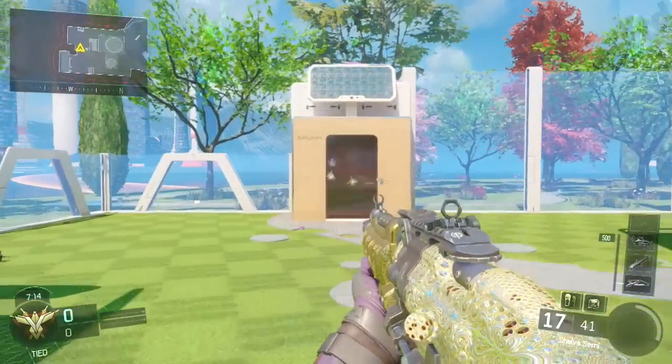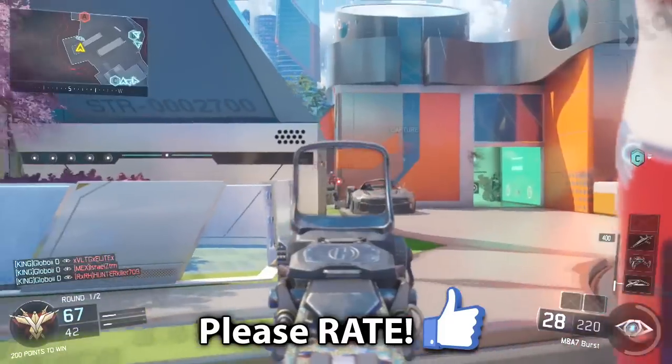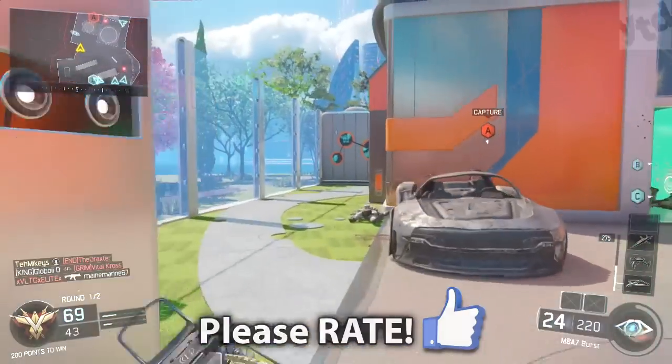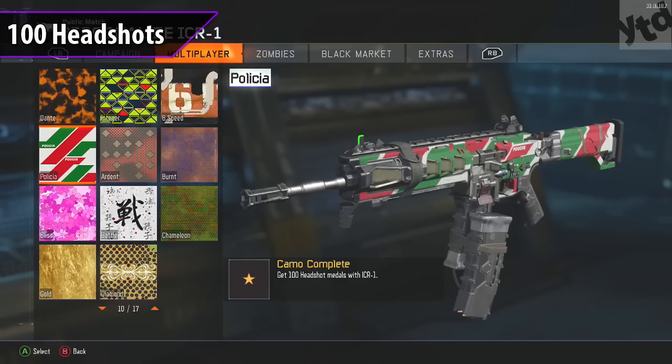Let's get into the fastest and easiest way to get diamond camo. I've already got it in under a week — it's actually not so hard. Let's get into the challenges. The first challenge is 100 headshots.